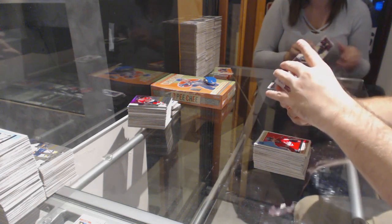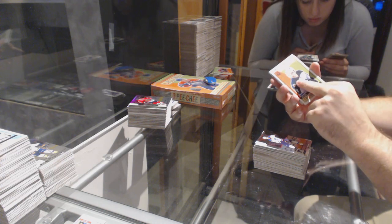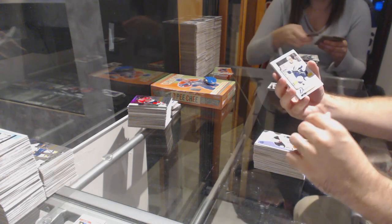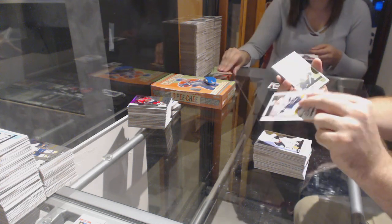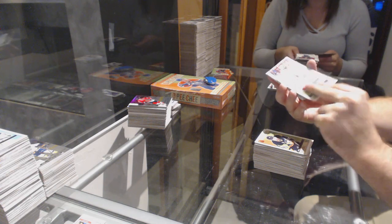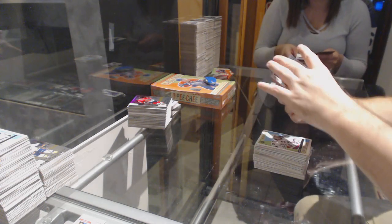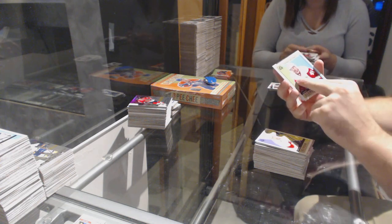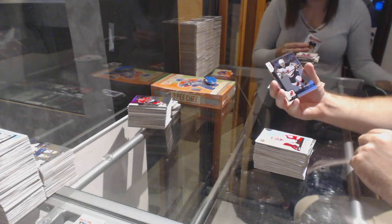Columbus Blue Jackets, Cam Atkinson Playing Card. Marcus Sorensen Marky Rookie for the San Jose Sharks. Justin Williams for the Capitals Retro. Colin Pareko Rainbow for the San Jose Blues. Truba Retro for the Winnipeg Jets. Anaheim Ducks Silverberg Retro. Jake Dodgson for the Tampa Bay Lightning Marquee Rookie. Phil Kessel for the Pittsburgh Penguins Retro.